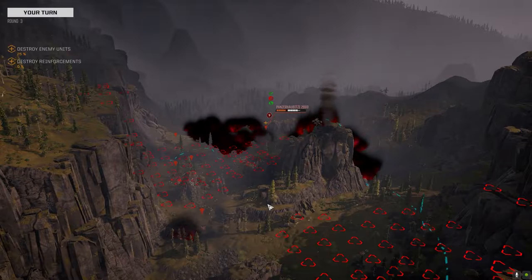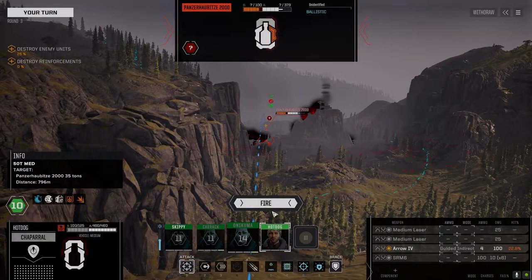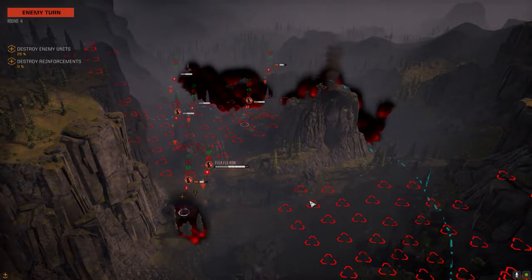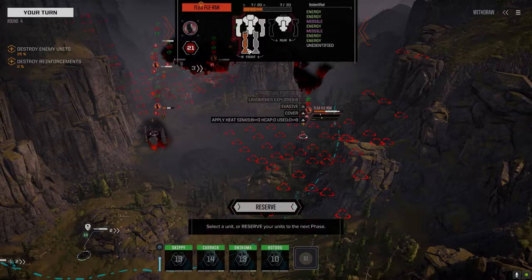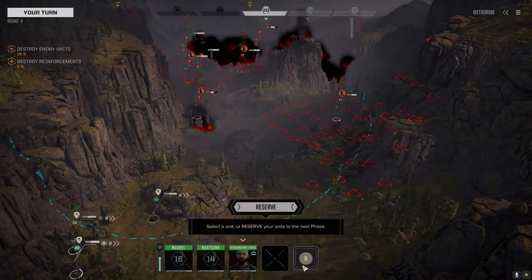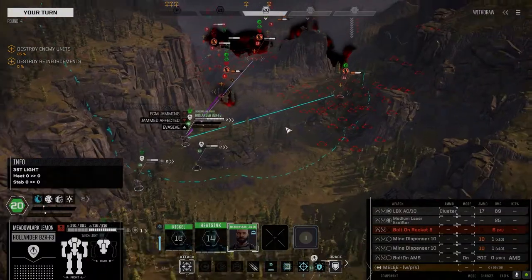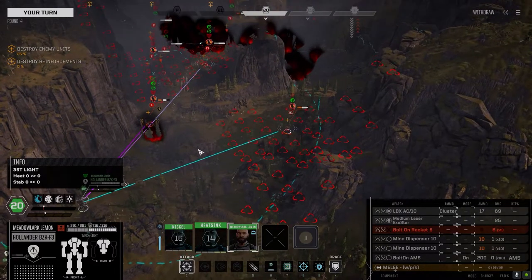Yeah - the minefields are just ripping the legs off everything. I know they're designed to do that, but it just seems so broken. I don't think the rogue tech people thought that someone would be running the game like this - or maybe they did and just don't care. Let's switch this - this is why I think FASCAM ammo should be nerfed, because this is ridiculous. Like if I had more FASCAM ammo, I'd be going after assault mechs. But if they get a direct line of sight on me, I'm screwed - they have to get direct line of sight for that to happen.